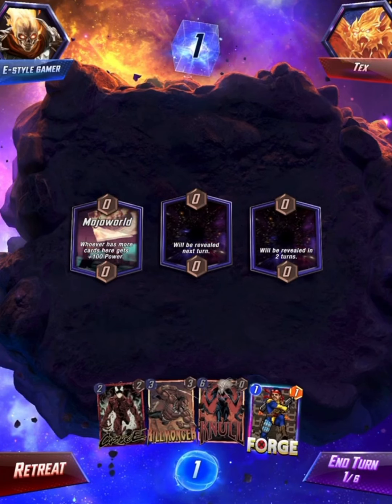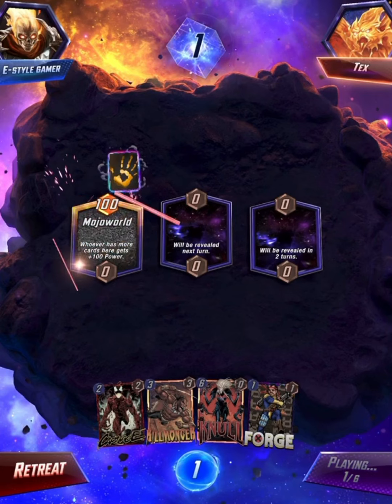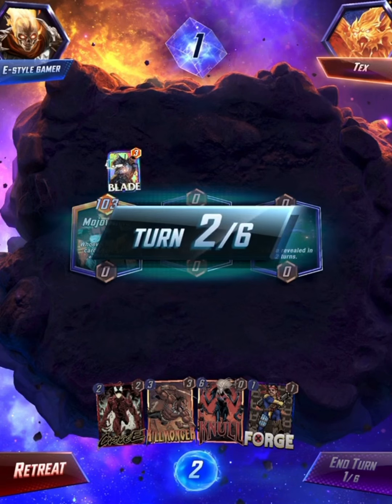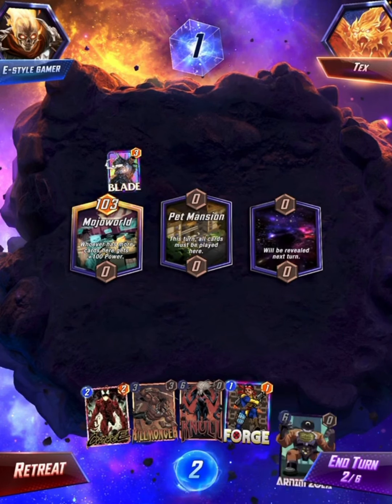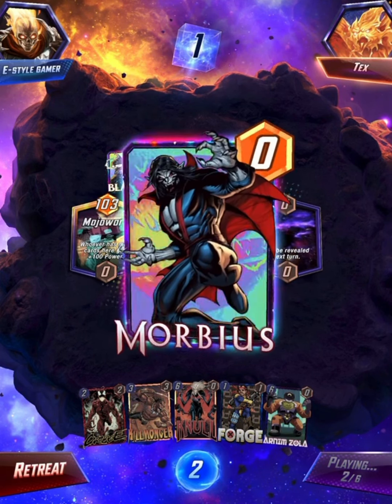Okay, the first location is Mojo World. I'm not going to play Forge yet - I'm only going to play Forge if I get this one. Blade? That's not the best for me, but I can destroy Blade with Killmonger. Pet Mansion. I'm going to skip this turn. Hopefully I get something to destroy next turn.